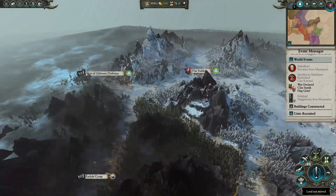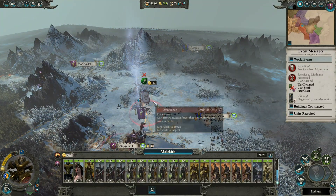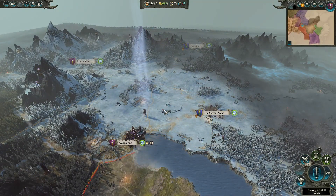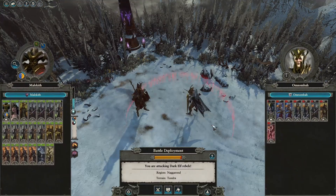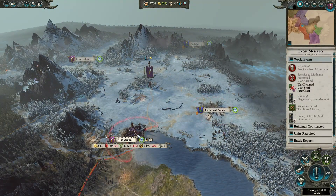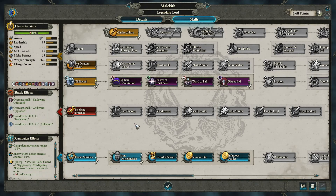I saw something move up here — I wonder what it was. Skaven maybe? Let's just put this down really fast. We replenish most of the way up and they're going to run. More experience. We could have let them raid for a little while and let the public order increase, but we didn't and we won't.